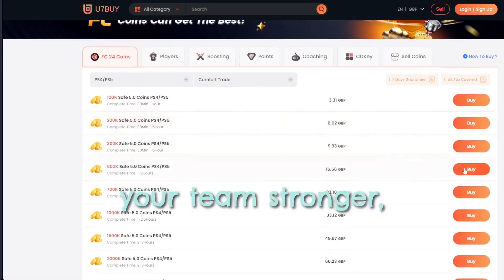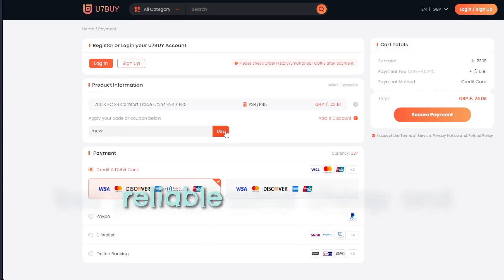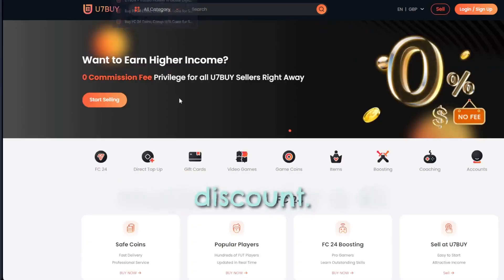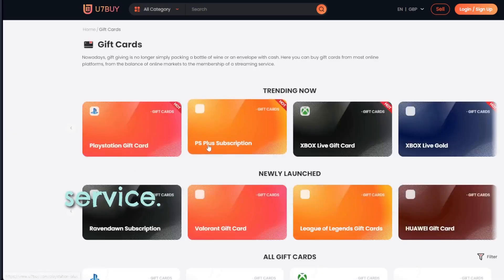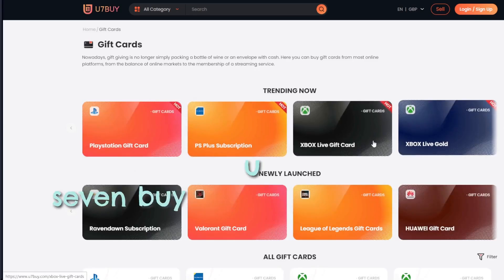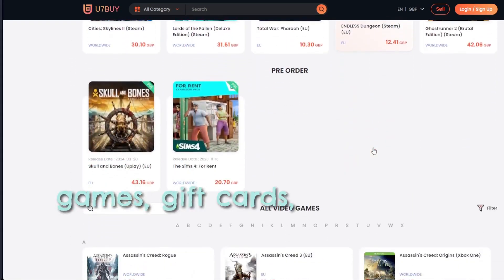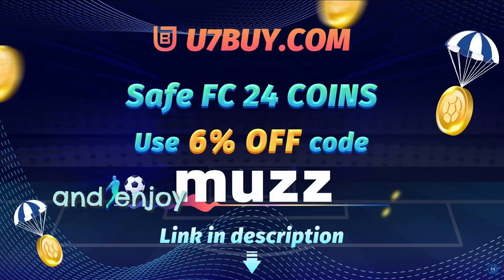If you need to make your team stronger, go over to u7buy.com and buy yourself some cheap and reliable FC24 coins. Remember to use my discount code 'muzz' to enjoy a 6% discount. Most of you know u7buy for its FC coins service, but apart from that they also provide more game services like top-ups, mobile games, gift cards, game keys, etc. Click my link in the description and enjoy the cheapest price.